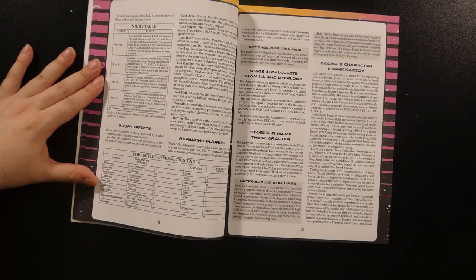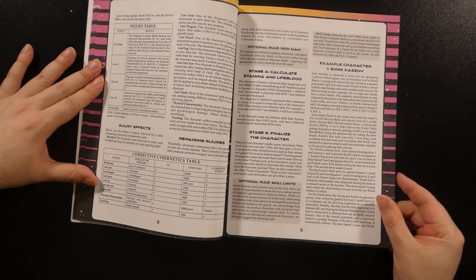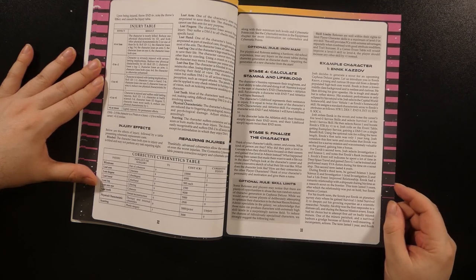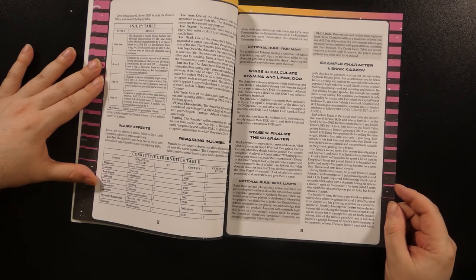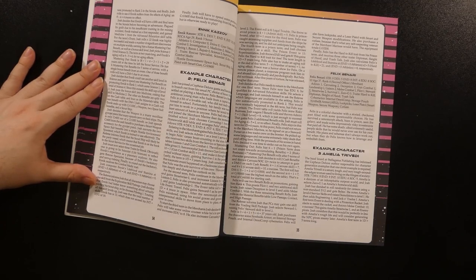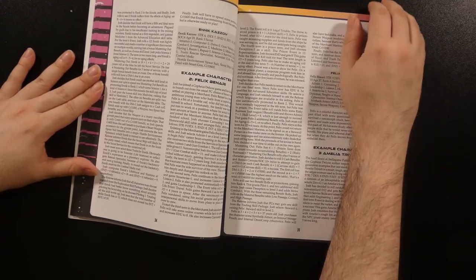Step four of character creation has you figuring out your character's stamina and lifeblood based on your characteristics and skills — essentially their hit points and survivability. Stage five just has you wrapping up the character with cosmetic decisions and background. There are some optional rules on skill limits for new characters, and then some in-depth examples of character creation, which is incredibly useful — something which Stellagama Publishing does very well, including very in-depth examples to show you how things are done.